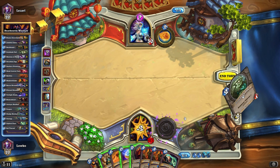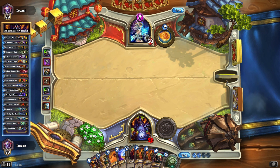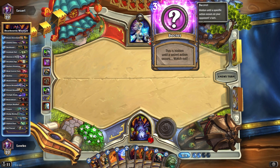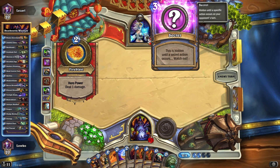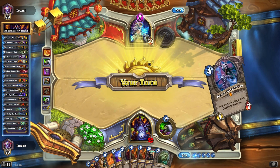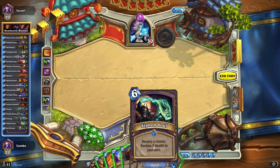Nothing too amazing so far, just gonna keep on tapping here. Don't have really much of anything to play right here so that's gonna end my turn. He did play a secret right there, so that is a bit tricky — could obviously be something that will allow him to duplicate the one that we got right now, like a Mirror Entity.